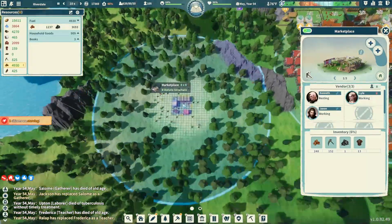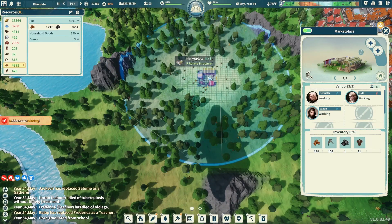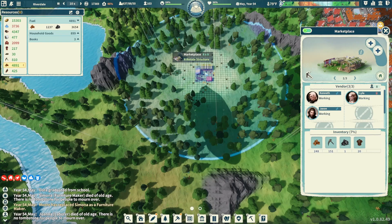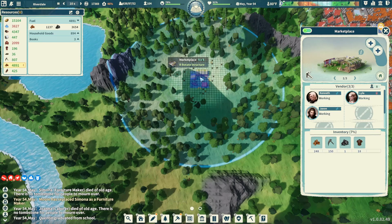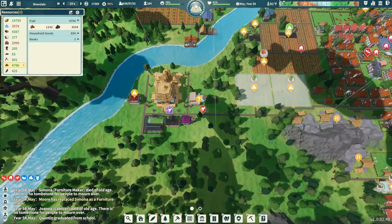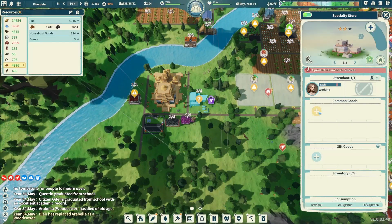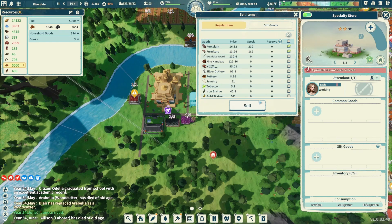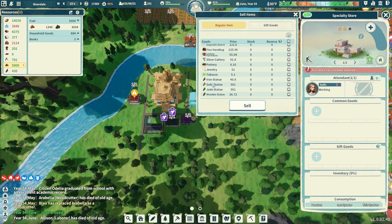We probably want to grab a marketplace — we have 104 laborers which is awesome. We can absolutely make another marketplace. I'm thinking right in here — we'll have enough space, and we can put some mines on the south side without intruding on anything else up here. Let's get this marketplace set up and get another neighborhood going. Coming over to the specialty store — common goods! We're going to stock those two things.